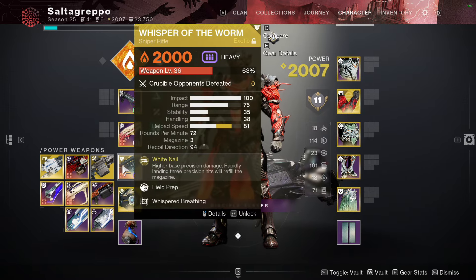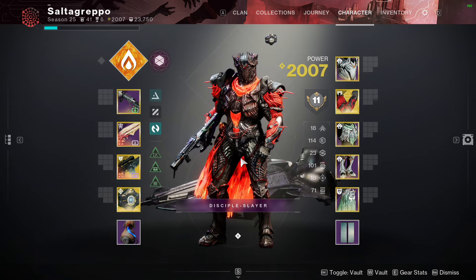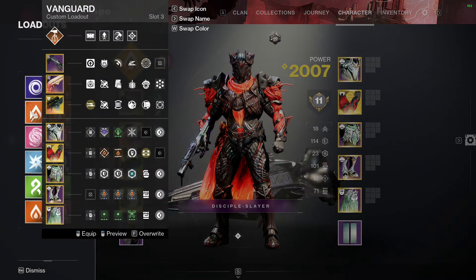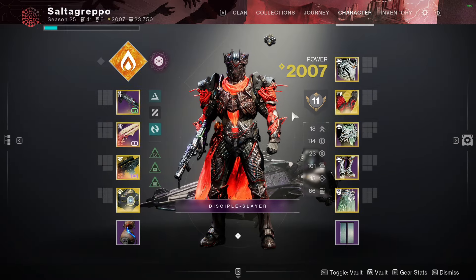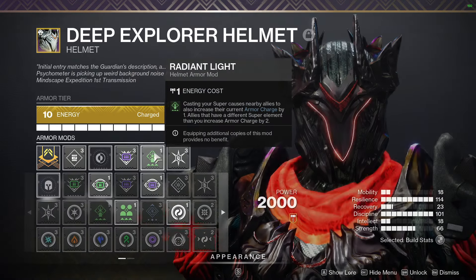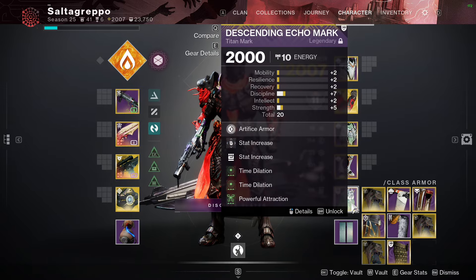Whisper is very good right now. If it's a boss with a fairly long damage phase where you can use Whisper, you probably should — you'll never run out of ammo. On the damage loadout I have Radiant Light for stacks, Time Dilation, Powerful Attraction, and Solar Surge.